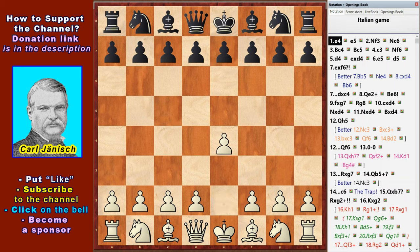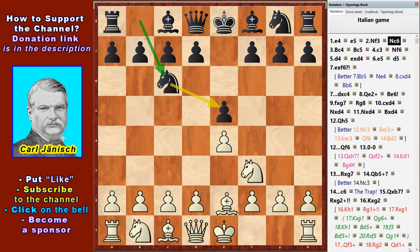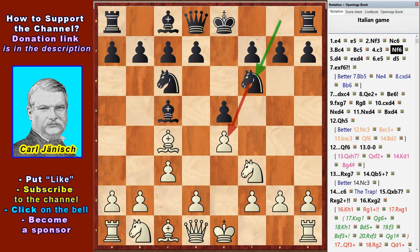We continue to analyze the Italian Game opening. Let's consider the more reliable move for Black: Nf6, attacking the e4 pawn. White moves d4, exd and e5, attacking the f6 knight.